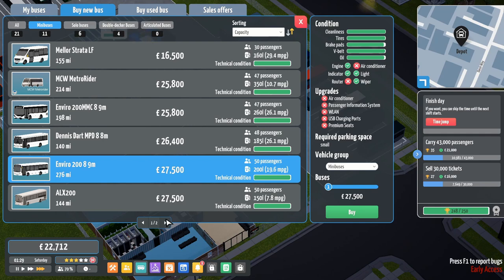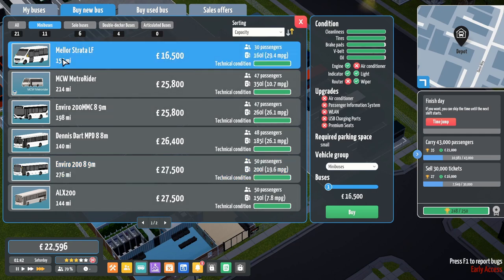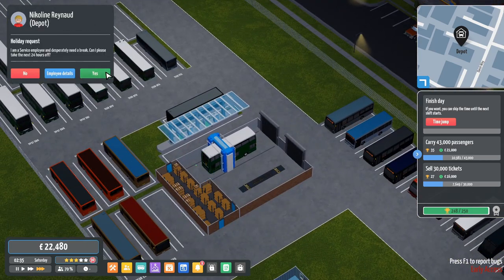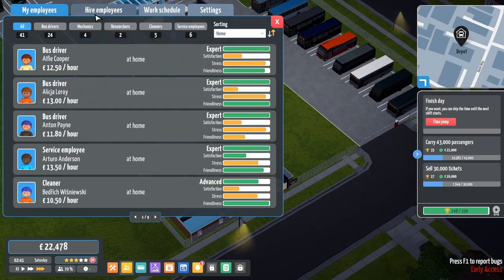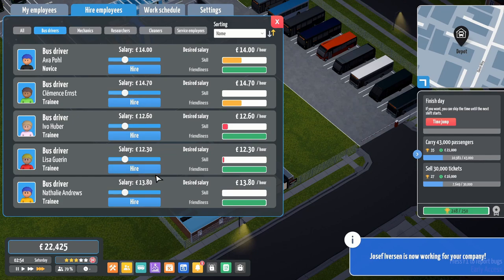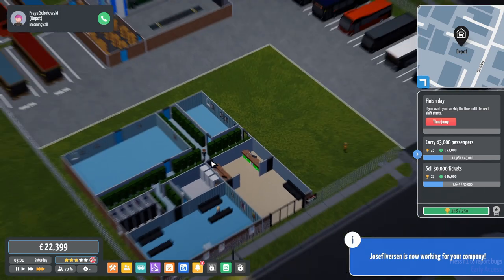I am close to being able to afford a new Enviro. I don't want to get a new Strata - I don't want to buy a Strata. The ALX 200 is looking at me but it's not the sort of bus we need. The Solos are expensive because they're big. We have a call from a service employer - I can hire people! Let's hire you, and you, and you. I have six staff and four desks.